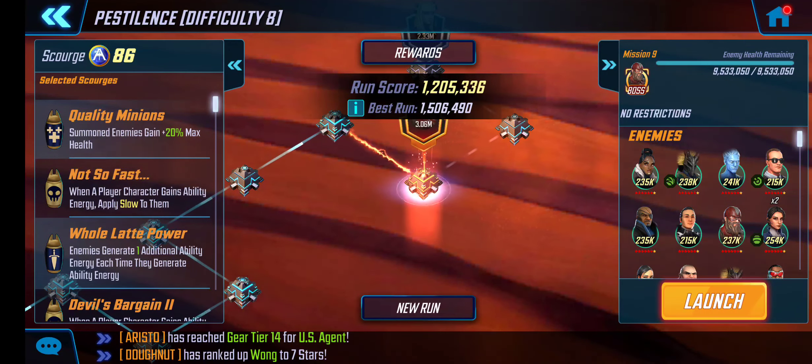Hey, it's Ciro with a tutorial for Pestilence Scourge node 9. You might notice there's not a node 8 there. That's because I was testing out to make sure what I'm showing you guys I can do consistently and that's not just a bunch of random RNG. I wasn't paying good enough attention and I accidentally ended the node and it wouldn't let me quit out of it. So here we are at node 9 - sorry about that.